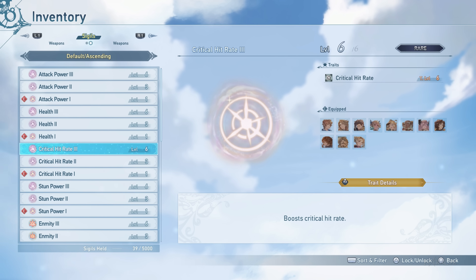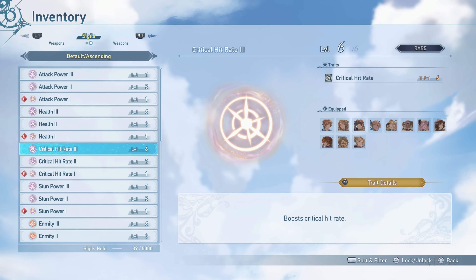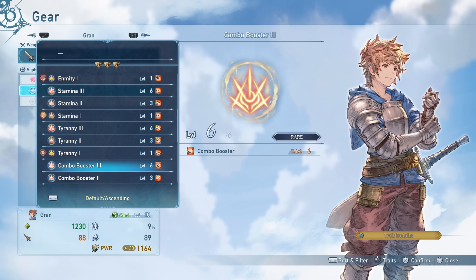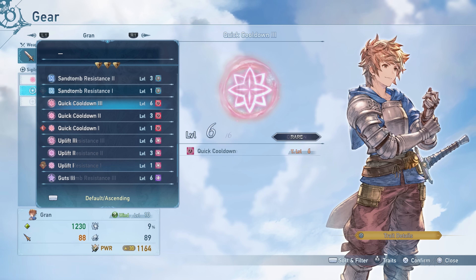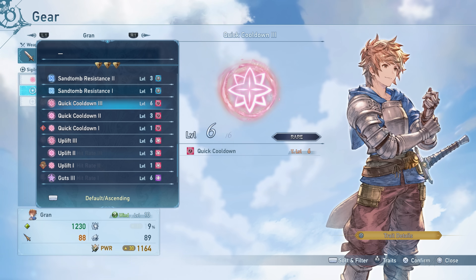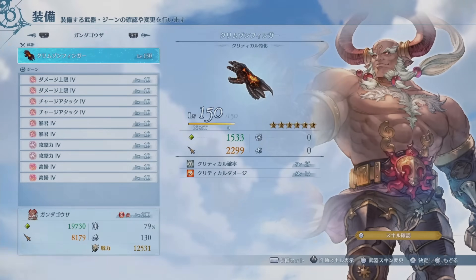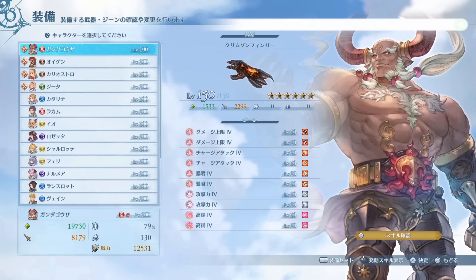Just like weapons, Sigils offer a unique way to enhance your character's abilities, providing additional traits that can greatly improve your character's effectiveness in Granblue Fantasy Relink. Each Sigil corresponds to a particular trait — for example, a critical hit rate 3 Sigil enhances your character's critical hit chance. Various Sigil types are available with different effects such as increasing HP, boosting attack, governing defensive stats or resistances to specific status ailments, or reducing skill cooldown. Sigils also have tiers — the higher the tier, the higher the trait level provided. Sigils can be upgraded as well using gathered materials to increase their current trait level. It's possible to stack the same type of Sigils to reach higher trait levels, and since players can equip more than 5 Sigils at a time, the variations of builds will be extremely diverse.